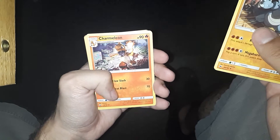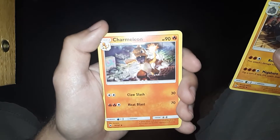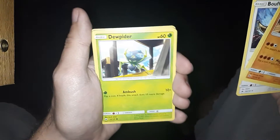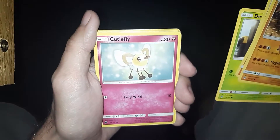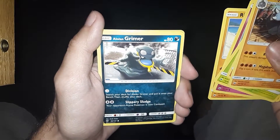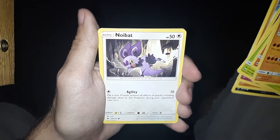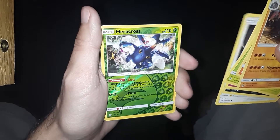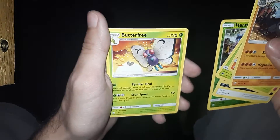Rhydon, Trimillion — it's a very interesting art, like a junkyard type thing. That's cool. Bouffalant, Dewpider, Cutiefly, Riolu, Alolan Grimer, Noibat, Heracross Reverse. Nice — Heracross is probably one of the cooler bug Pokemon. And Butterfree — speaking of bug Pokemon, we have the most classic one of all.